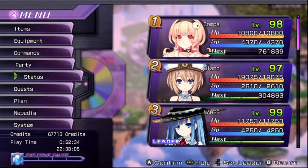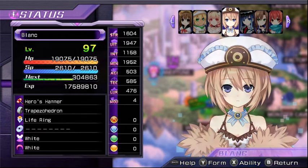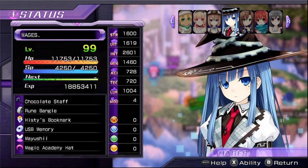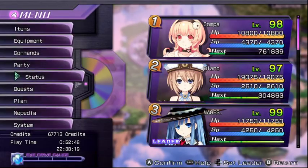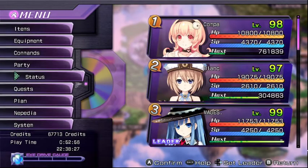I'll go through my stats quickly. This is a New Game Plus, which is why I have multiple histories bookmarked. The main champion is Magus — she does a lot of damage because she has really high INT and her EXE Drive has quite high scaling.